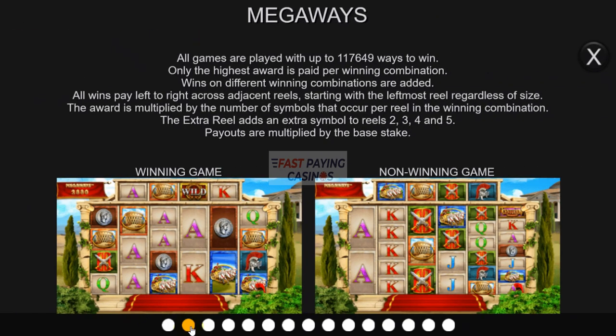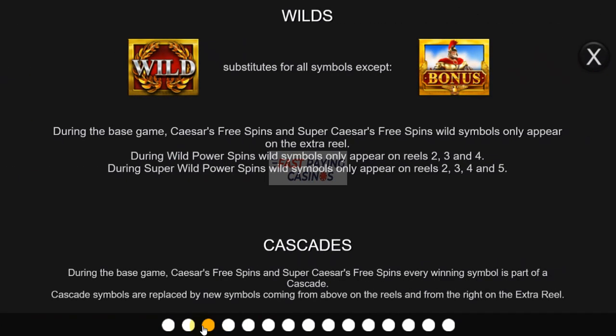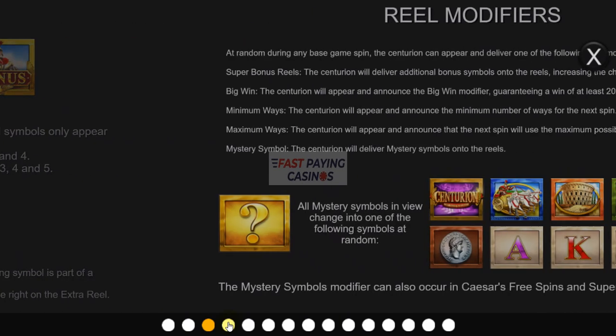We all know how Megaways works by now. The wilds will appear on the extra reel above the centre 4 reels. In the free games features there are several features to this game.